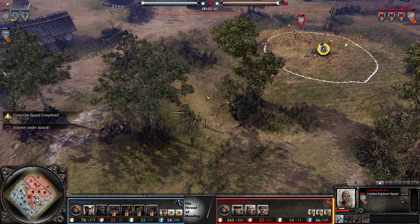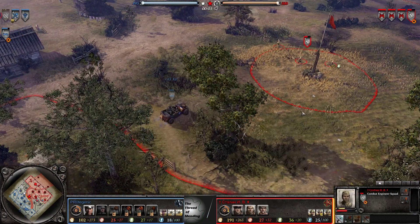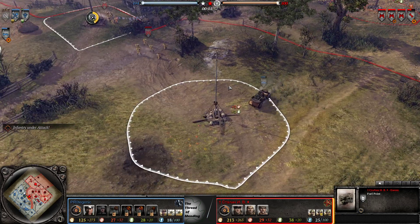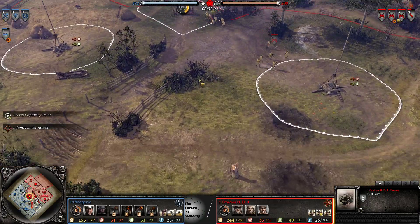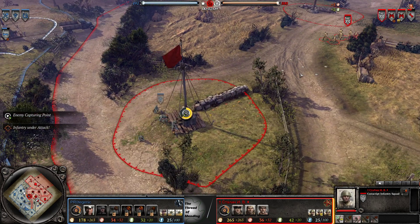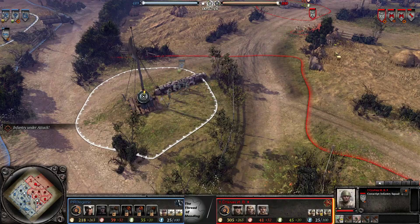A classic engineer versus Kubelwagen matchup going, so far nobody's favor, but the Kubel will win that now on long range. These guys do have pretty high damage values — if that hasn't been changed — with the rifle. They'd usually just tend to be really bad at shooting, but they have probably one of the highest damage values for a standard rifle in the game, I think at 42 or something. Maybe Obers might be better, but I don't know my stats well enough to prove that.